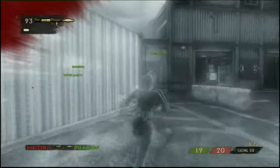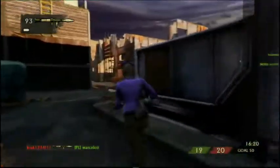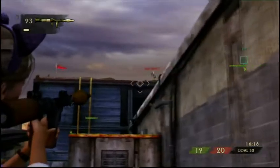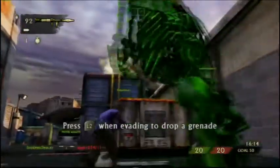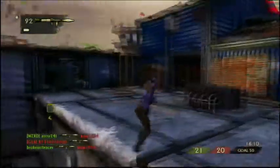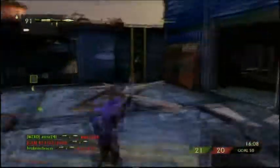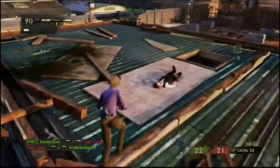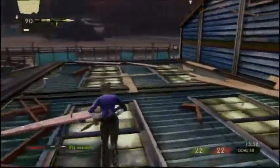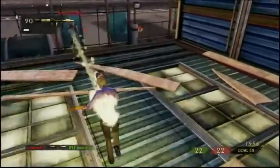What that guy was doing there as you can see was a taunt. So if you're standing still there's only one thing you can do — you can taunt over somebody. Not a wise idea to be doing that in a game like this. So strike three — you've got three kills on a run. Pretty happy about that.